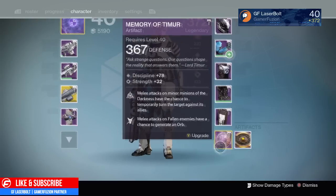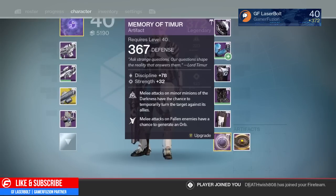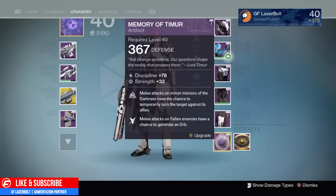If you guys don't have a 365 artifact, the best way to get one is to do the regular Omnigul Strike farming method, or you can just keep running strikes until you get to 365. After it's 365, that's when it becomes hard to get a higher level artifact.